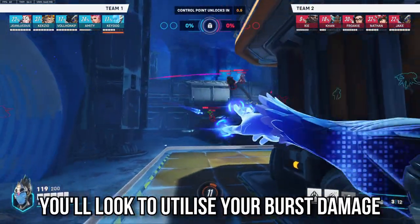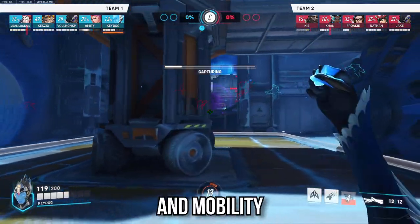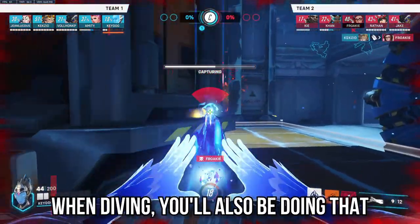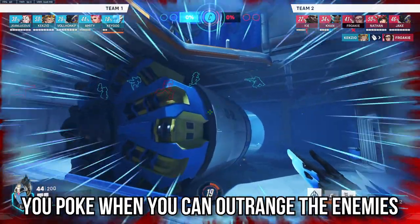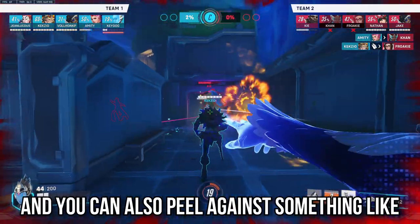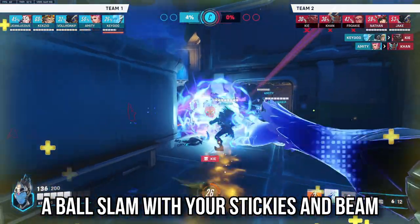When dueling and flanking, you'll look to utilise your burst damage and mobility to get on top of mobile, squishy heroes. When diving, you'll also be doing that but more synchronised with your team. You poke when you can outrange the enemy team, and you can also peel against something like a ball slam with your stickies and beam.